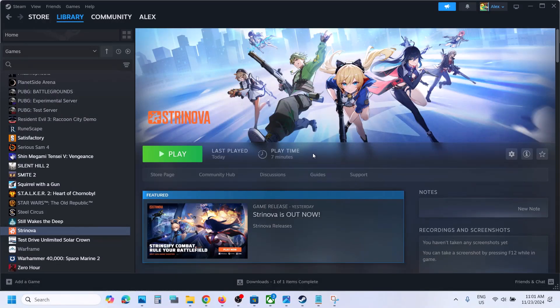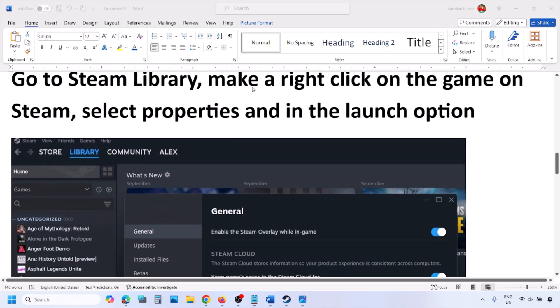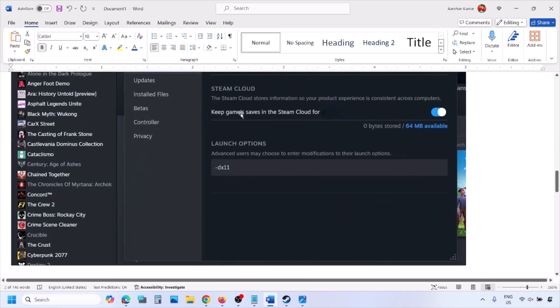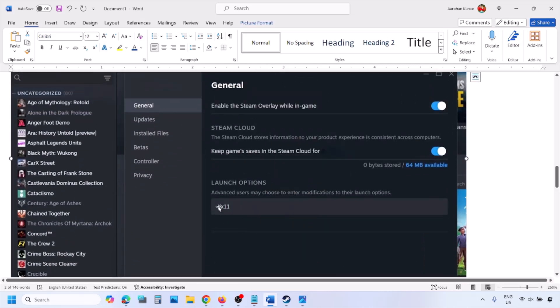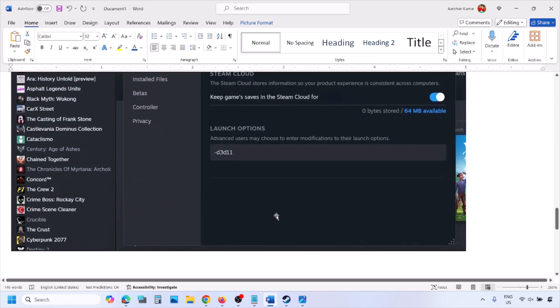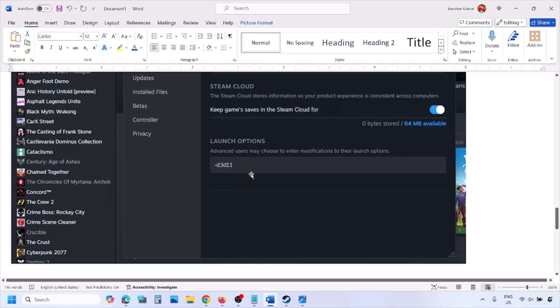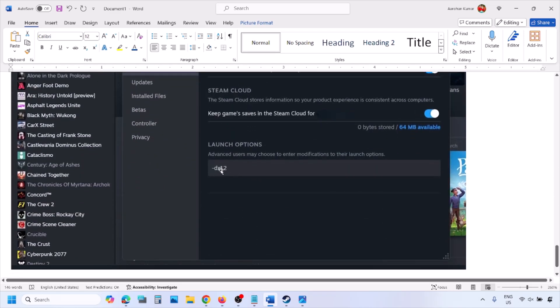The first step is to try DirectX 11 or DirectX 12 in the launch options. Go to Steam library, right-click on your game, select Properties, and in the launch option type in -dx11 and launch the game. If that doesn't work, try -d3d11, and if still not working, type -dx12 and then launch the game and check.